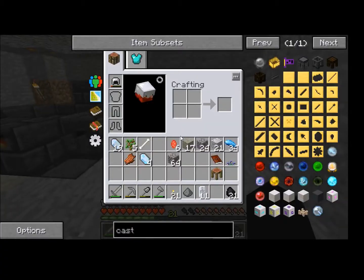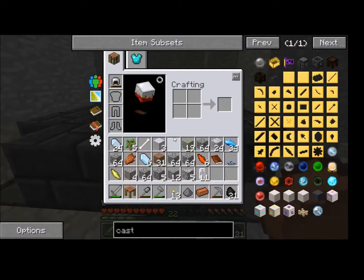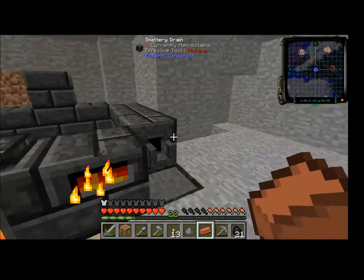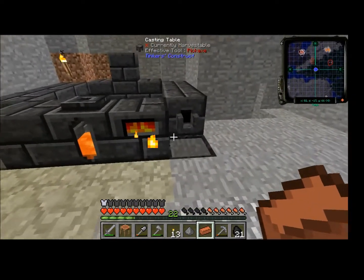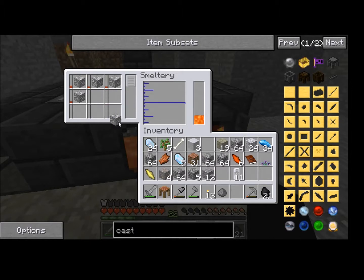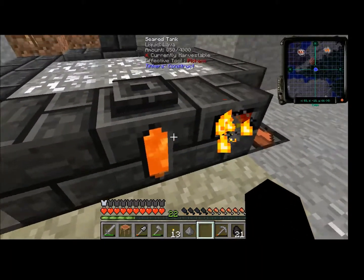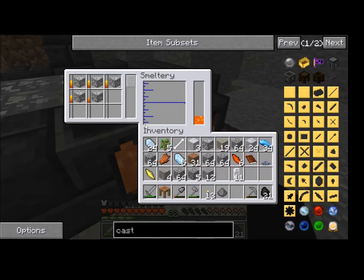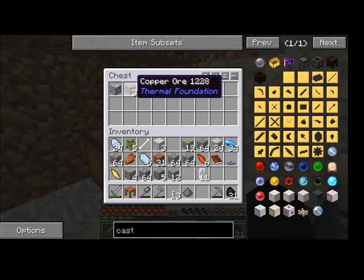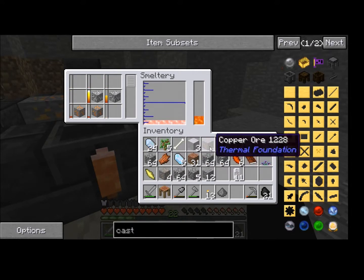I'll be right back again — time to do more mining. I'm finally back from mining. I didn't really get much for resources. I did manage to get aluminum after about 10 minutes of digging in a straight line — that's kind of obnoxious, but I've got it. I believe the mixture was three aluminum to one copper. That's what it was.